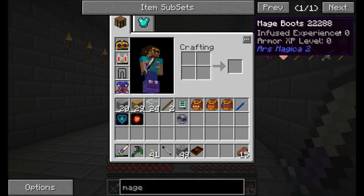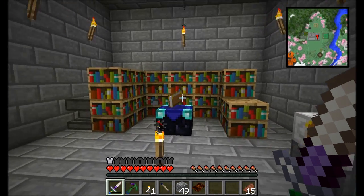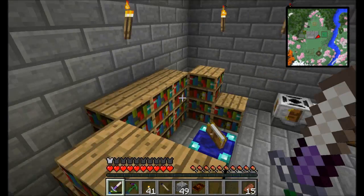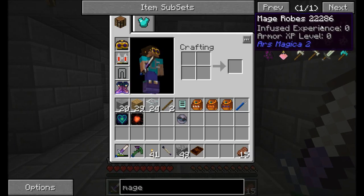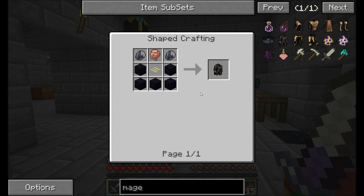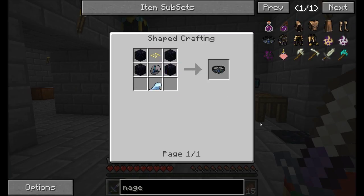The great thing about Mage Armor is it's very enchantable, which makes it really good. As you might know, vanilla Minecraft has enchantability levels — gold enchants better than iron, giving more likely better enchants. Mage Armor is really, really good to enchant, so that's what I'll start with. Battle Mage Armor is a bit more expensive, but the Mage gear isn't so bad.